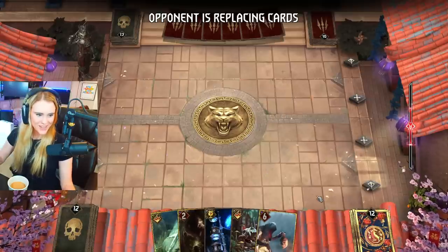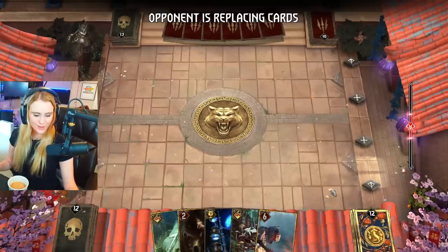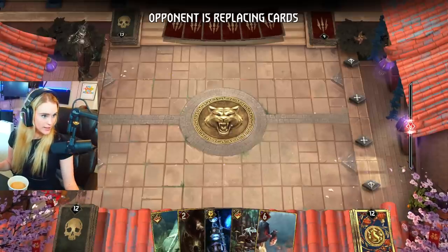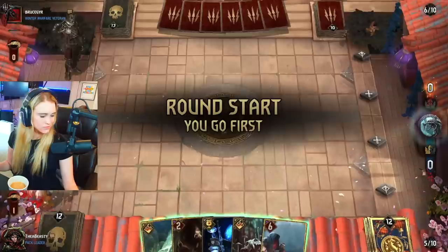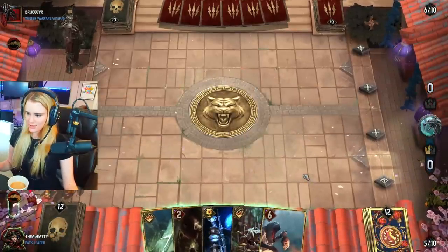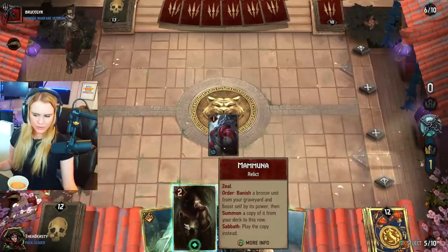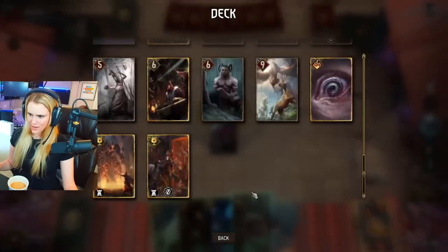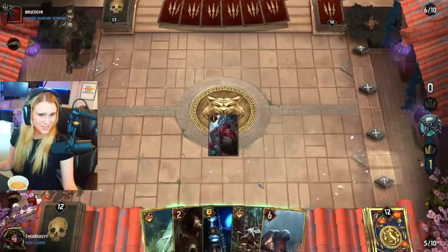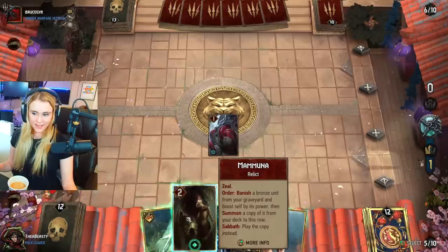The deck list is posted but weirdly enough there's a bug — if you click on the list you will see that it says we have two provisions too many when in fact we don't. Megascope is four provisions but in the deck list it says it's five. Weird bug — you'll have to just manually make the deck but that is the deck.